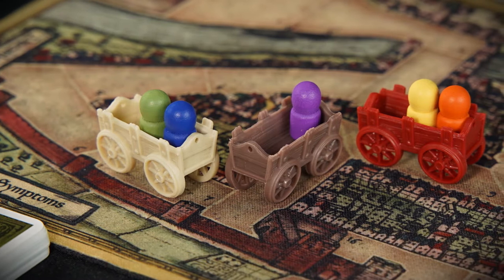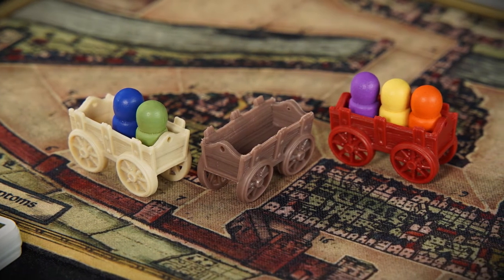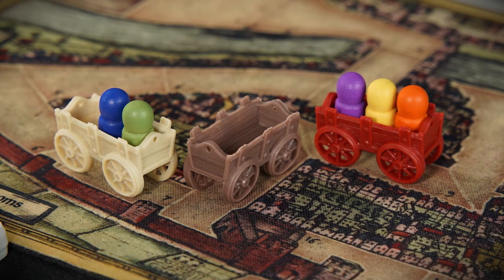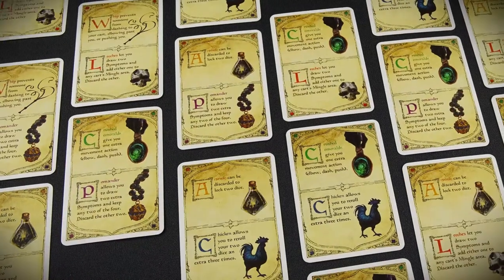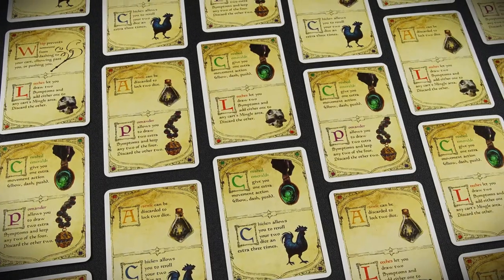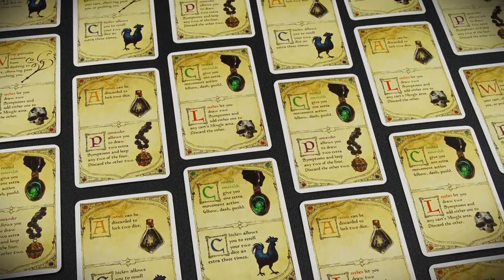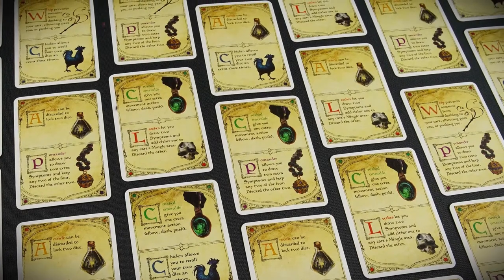Players may instead choose to move a pawn. They can elbow to the front of their cart, dash to the back of the cart in front of theirs if they are already at the front of their current cart, or push someone who is sitting behind them off of their own cart. Players may instead use their turn to draw a remedy card. Remedies give players a special action on a future turn and are played after and in addition to a player's main turn. Remedies help players do things like change out symptom cards, lock dice, and block movement.